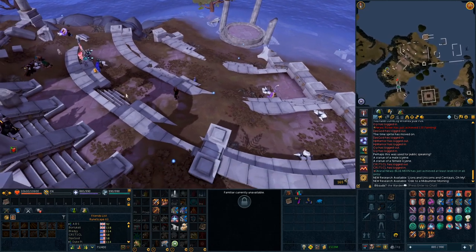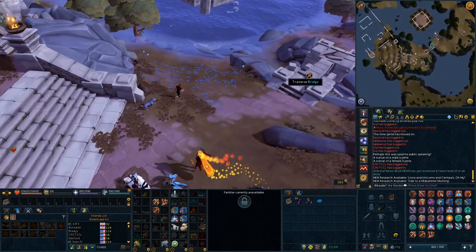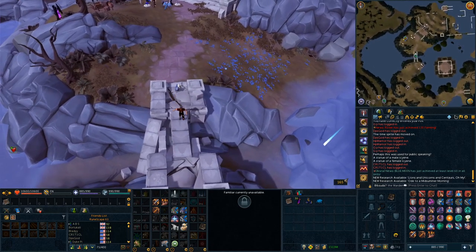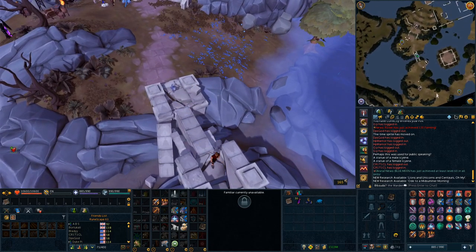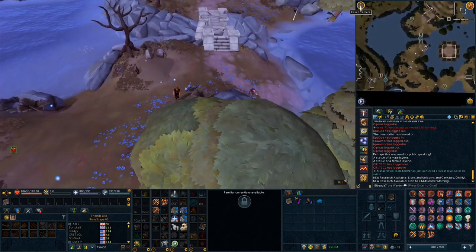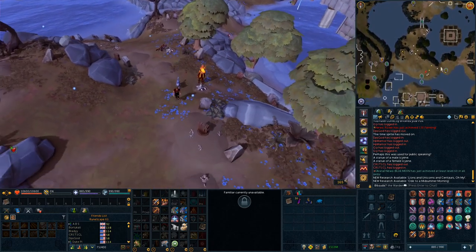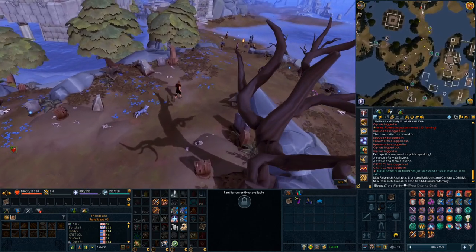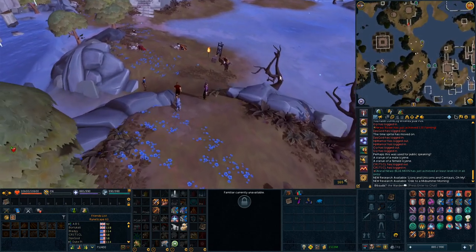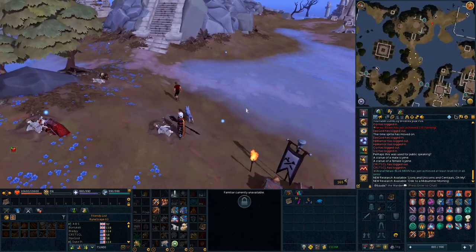Now you want to go all the way back to the start and continue in the opposite direction once you traverse the bridge. I always get confused with the orientation here — for some reason I think the main training area is south, but south is a different place. Just keep going east past the first training area and the deposit box.